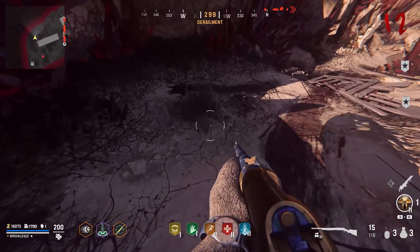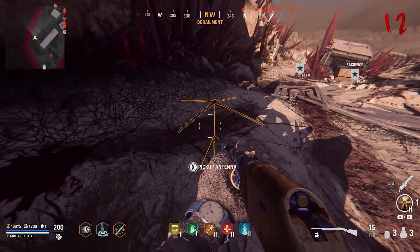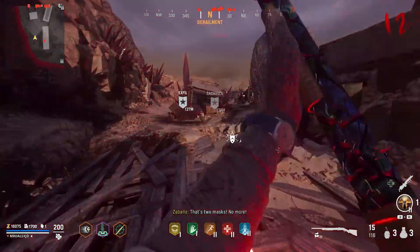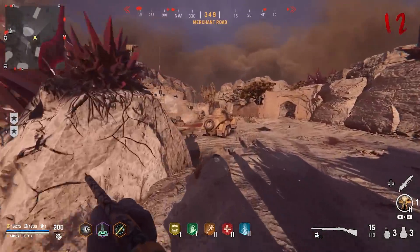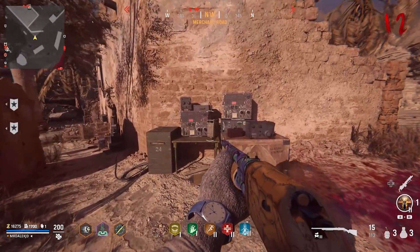To start the antenna easter egg, dig around the entire map until you discover the antenna part — it looks like this. Once it appears, pick up the antenna and make your way to merchant road, outside a building where you'll see a bunch of radios where you can place the antenna down.